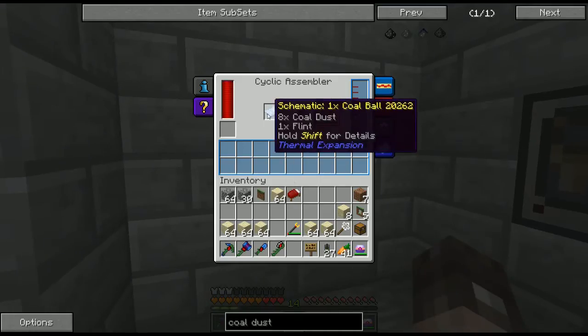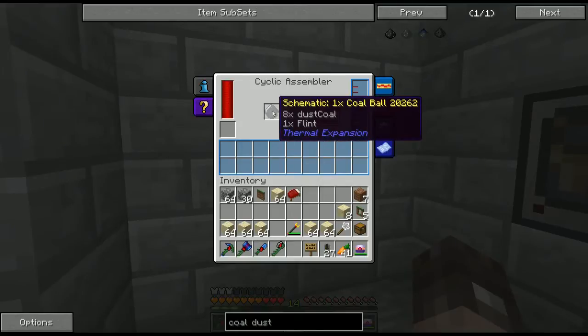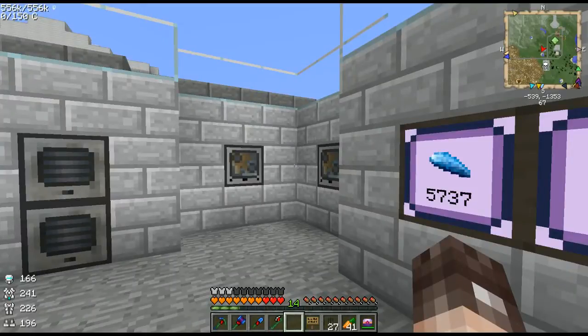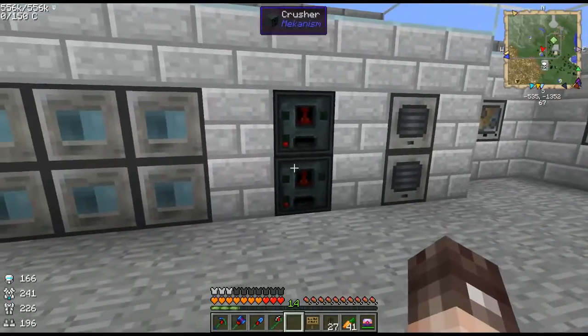Once we have that coal dust, we come over here to the cyclic assembler where we're making a coal ball — that's what it looks like. A coal ball is made from eight coal dust and one flint. Now, how do you get flint? Well, when you're digging or mining, you come across gravel, and sometimes gravel will yield you a piece of flint. I said to myself, how can I make gravel reliably give me flint? The answer is simple — use a pulverizer.